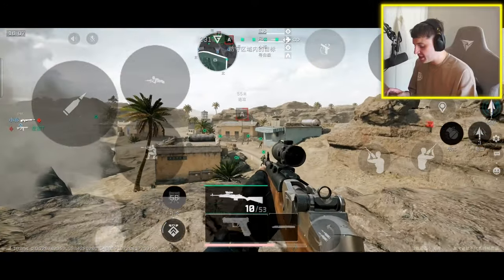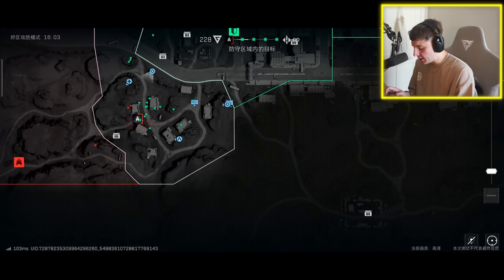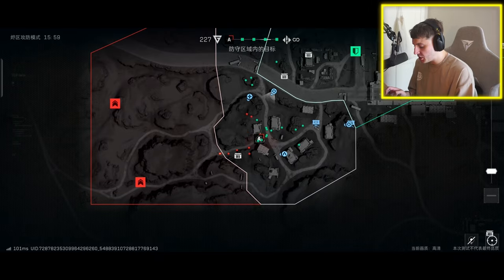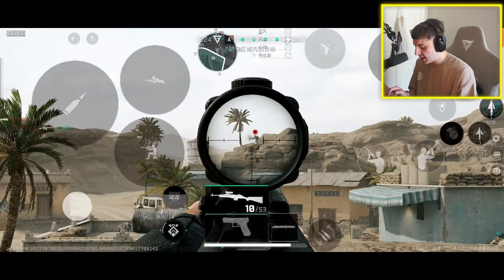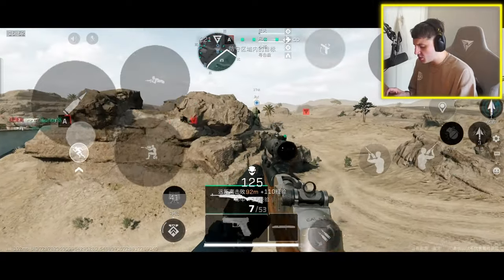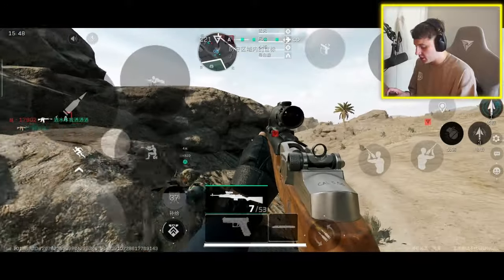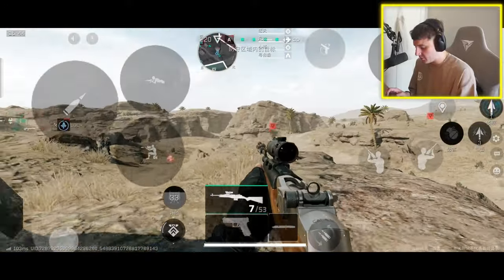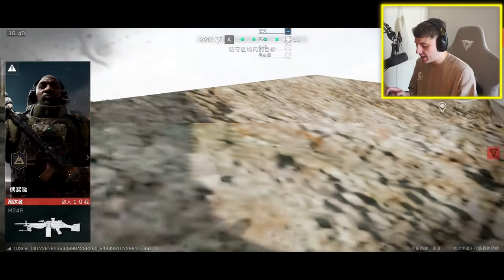The main objective is basically to take the points. When you take a point you can see the map — we're right here, we've taken all these green points, and you have to take over the remaining points and those two reds to win the game. So it's basically attack and defend, and I think there's a certain amount of kills involved as well. This game is so good. Oh, we got him in the head but we died ourselves.